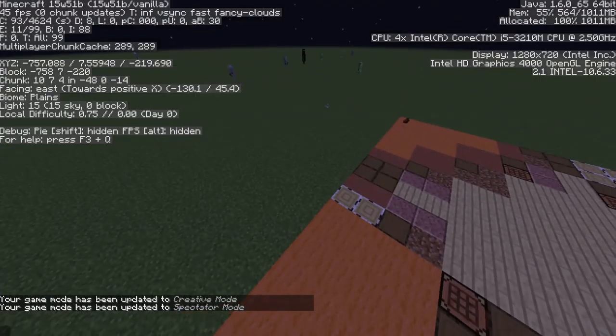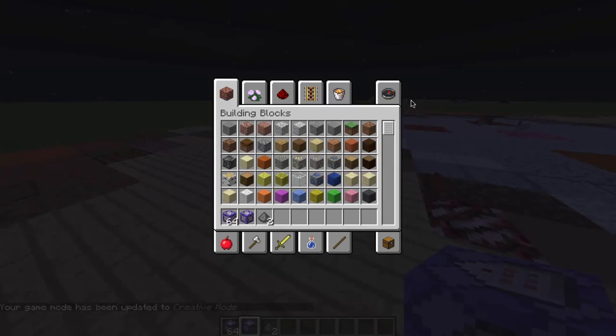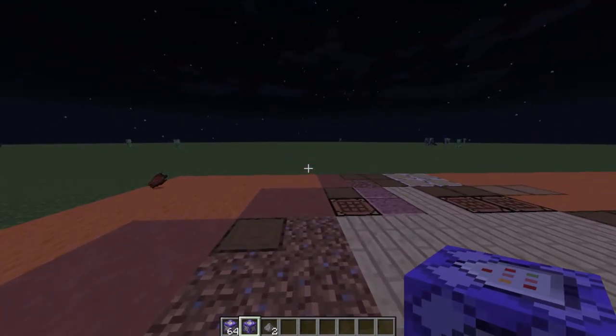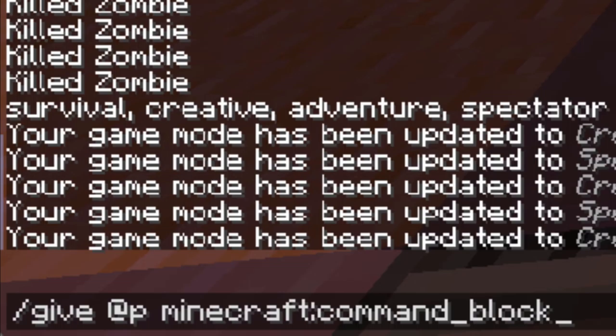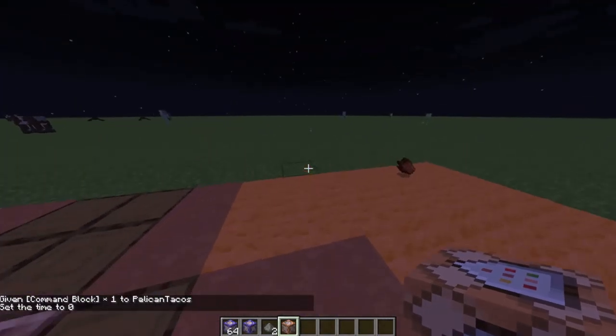Now let's give ourselves something, because command blocks don't just appear — you can't search for them in the inventory. You've got to give yourself a command block. Let's do 'slash give @p.' We did @e earlier; @p means the nearest player, and if you're typing it in, it means you. So instead of typing your name, just use @p. Now the nice thing about this is the Tab key — type 'comm,' Tab, boom, it auto-spells 'command_block' for you. Hit Enter and it automatically gives you one of these orange blocks.